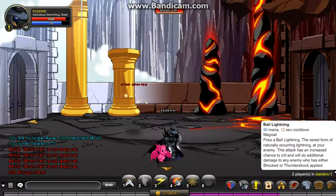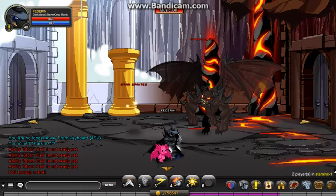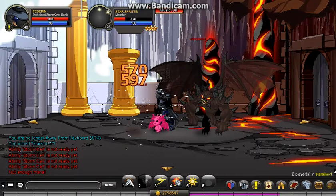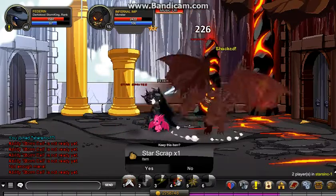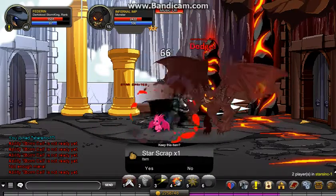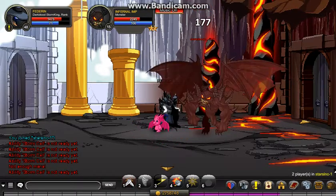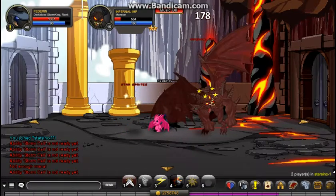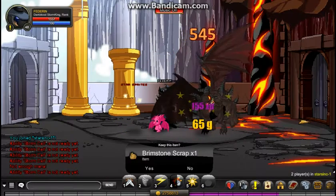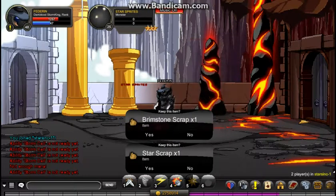Ability five does a lot of damage - I just Thunderstruck one of them and it did 1700 damage. I was told this is a boss soloing class, but let me show you how it works. Use Storm Call, then wait for Shocked, and watch - 1700 damage.